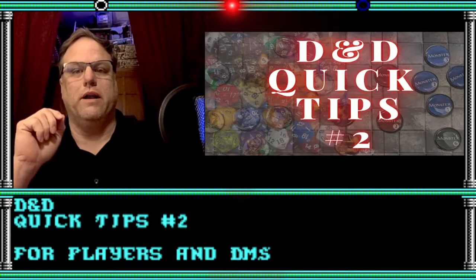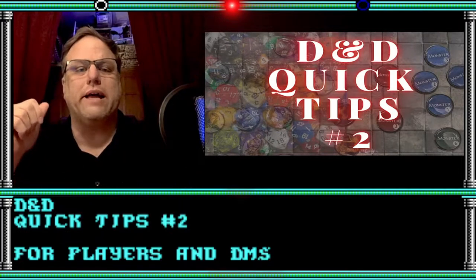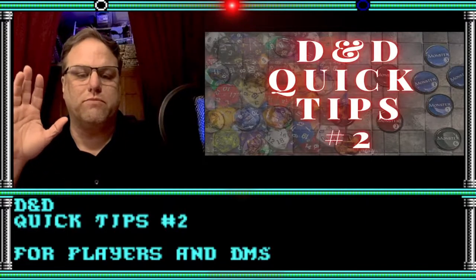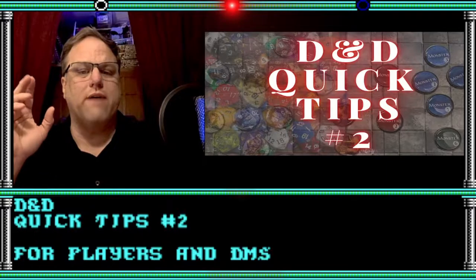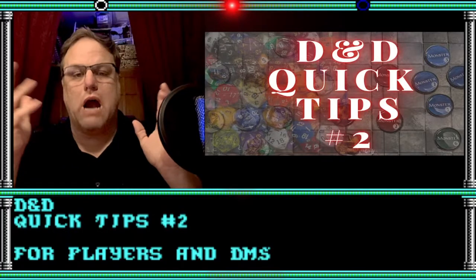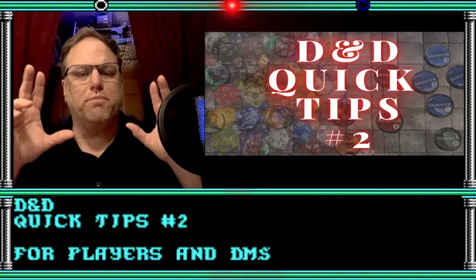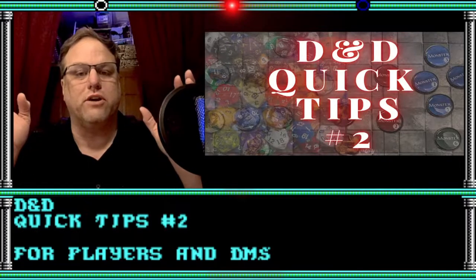Tip number one: figure out any and all house rules before the game starts. Preferably, this would be back in session zero, where you first rolled up your characters and maybe did a quick combat to try them out. You should get all your house rules established, but if you miss a few or want to add some more later, introduce it and discuss it before the game. Any new house rule needs to be approved by probably all of the regular players and DM. Obviously, extra players who drop in aren't going to have much say in your house rules, but all the regular players and DM should have total buy-in on any new house rule introduced after the campaign starts, after session zero.